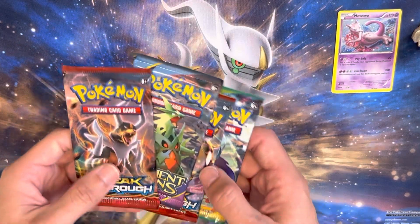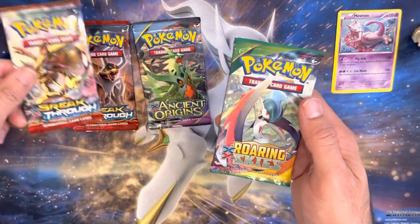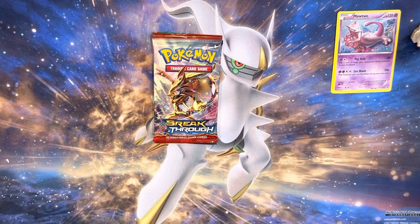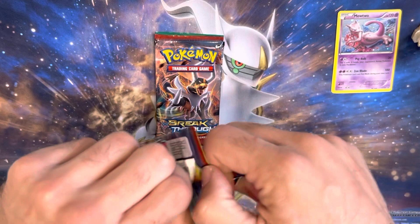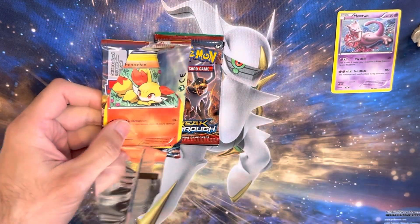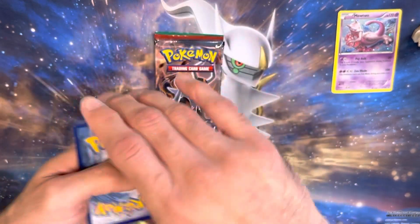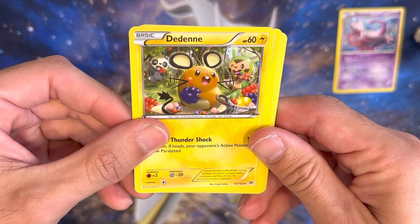Congratulations on that, whoever sniped that. From the XY we got Breakthrough, Ancient Origins, Breakthrough, and then Roaring Skies. I'm going to go ahead and leave the Roaring Skies last. If this is your first time here, my name is Ash Judo. Love opening up Pokemon cards, love giving back to the community. We're going to be doing a giveaway where we give an Ultra Premium Collection box away from the Celebration Set once we hit 2,000 subscribers. Make sure to hit Subscribe, Like, comment, and turn on those notifications.